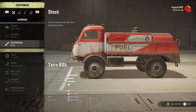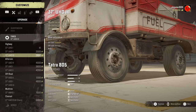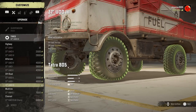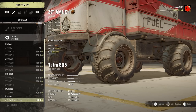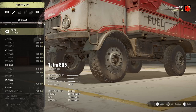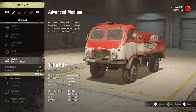Moving on to tires, we've got three highways, three all-terrains, three off-roads, and one mud tire which are the Taggers. When I took this out the other day the Taggers were the only ones that sort of performed in the mud – the others were basically useless. Then moving on to high power, we've got all the stock winches we normally have.